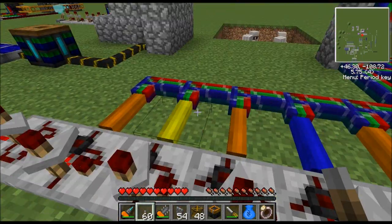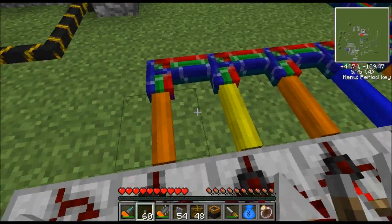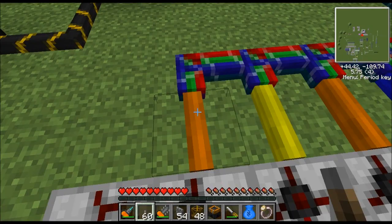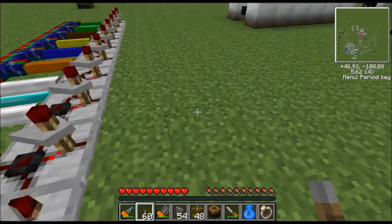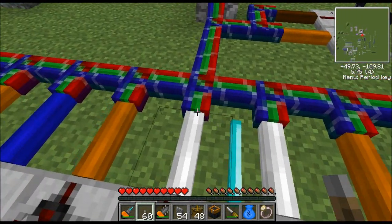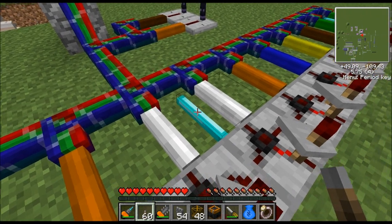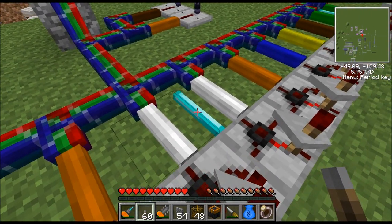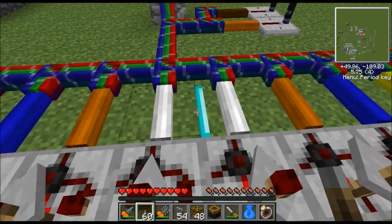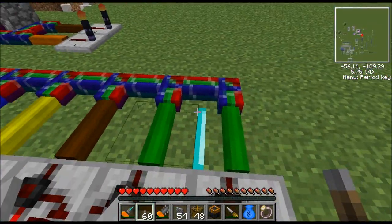One thing to note about the wiring: the different colors will not touch each other, so orange wire does not connect to yellow. However, if you place wire of the same color they will connect. To prevent same-color wires from connecting, you put a cover strip between them — that keeps them from touching. So here I have two white wires with a cover strip, and down here I have two green wires that also need a cover strip.